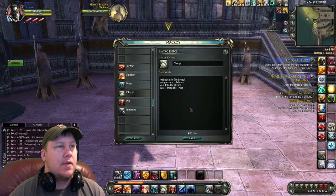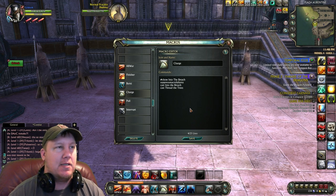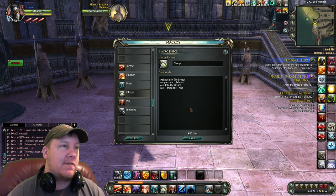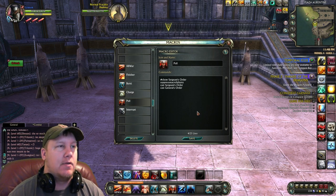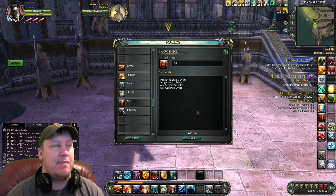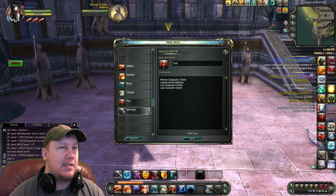Here's our charge macro. It's a little bit different than the 61 Warlord build because this has Thread the Trees instead of Clear the Breach. Here's our pull macro. If you were running the 61 Warlord build, this is the exact same pull macro, so you won't have to change it if you've already got it like this.